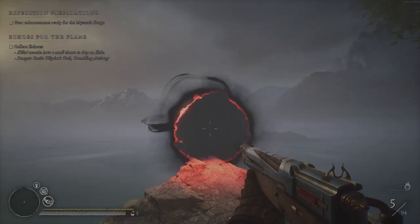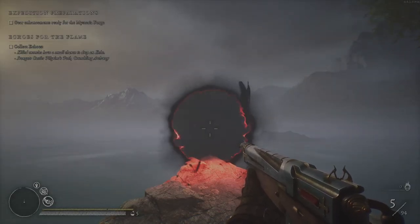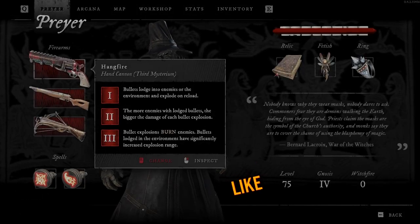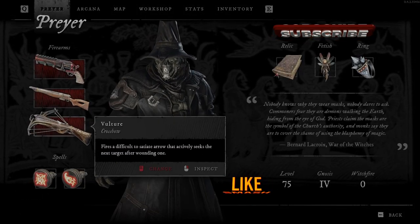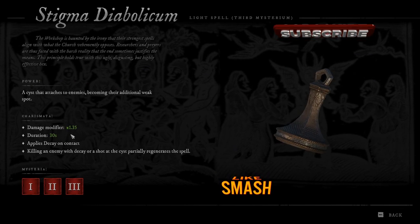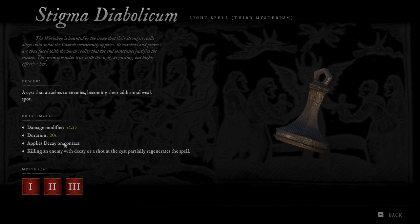In this video we will do Island of the Damned walkthrough, 100% clear. I'm going to show you what I'm using. I'll use Hankfire, Outseeing Eye, and Vulture. From the spells I have Stigma Diabolicum for getting the additional weak spot on enemies, especially on the boss.